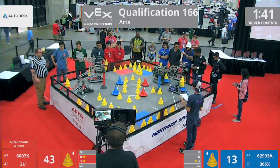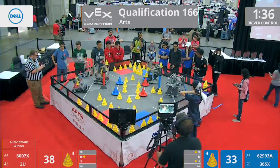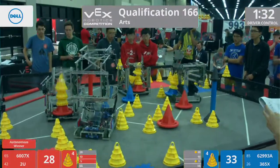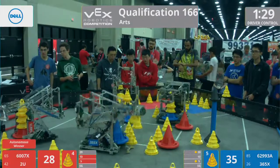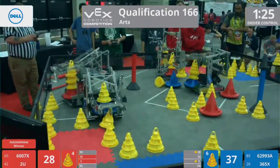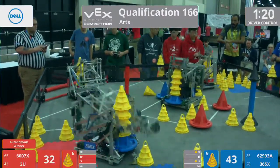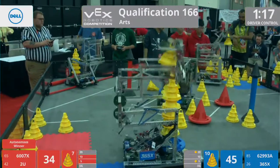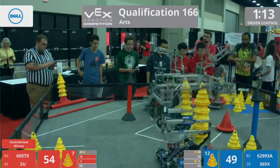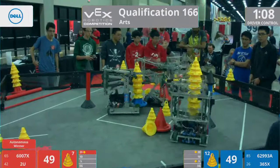With that start, Team 2U, the Robo Savages, pick that mobile goal back up. They are now looking to stack even more cones on it. Their Lions partners, Quantum Flux, they pick up their stack as well. Neither of them are quite happy with having just one or two cones on it — they want to go all the way up. Now it looks like Team Quantum Flux was happy with getting four cones out into the 20 point scoring zone.